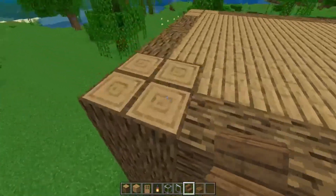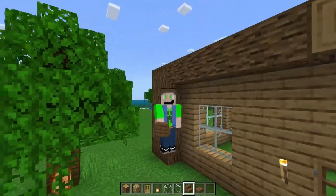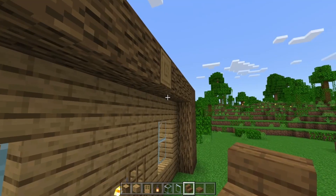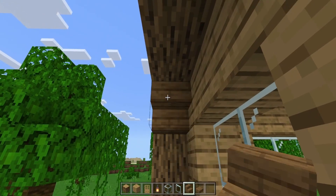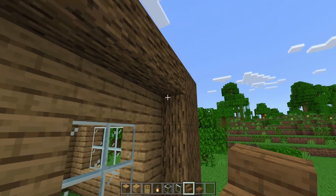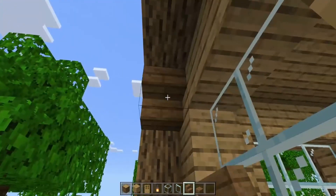So we gave the corners some depth. However, the walls here, they need some depth too. So we're going to build like a wall facade. All you have to do is build this with stairs and also some slabs like that. That'll make it look cooler.